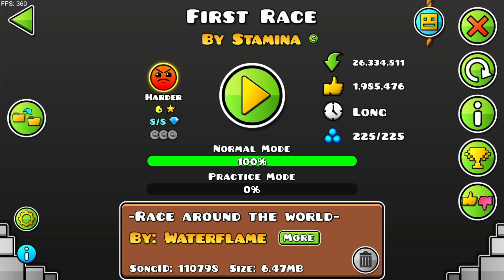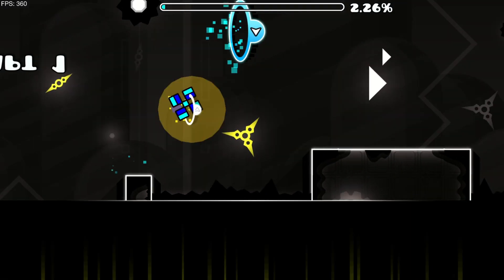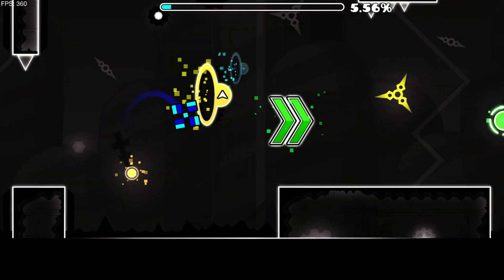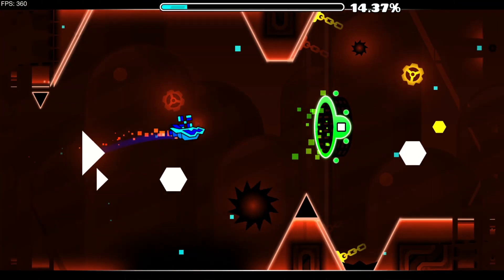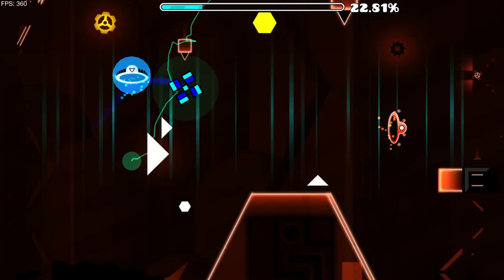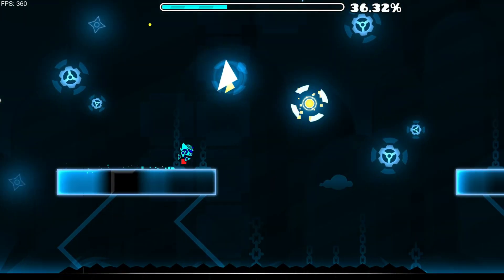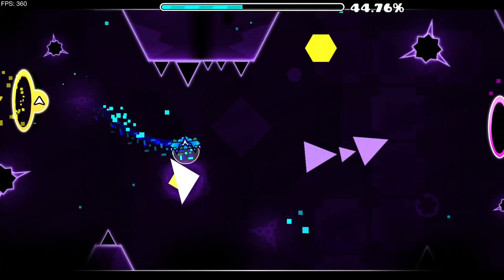First Race by Stamina. This shouldn't have taken me 10 minutes to re-beat, but it did. This is a kind of okay opening with slow cube. It also has 2x speed in it. Now at a short ship with gravity changes in it. Another short section, except this time with mini cube. Now with mini ball. I haven't even gotten time to say anything about the okay decoration. Now at a robot. I wish this level would give me more time to talk about the sections, but they're too short.